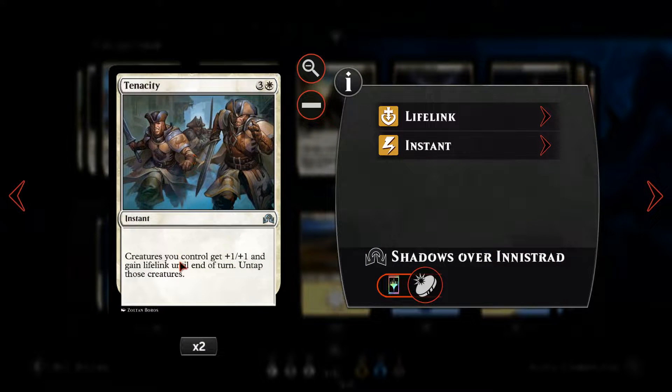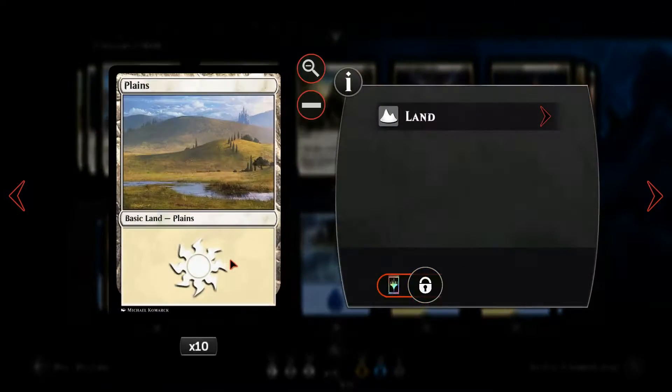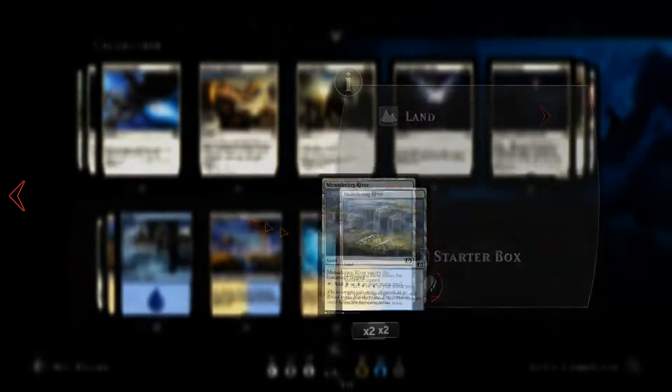To finish off we've got two copies of Tenacity, a four-mana instant combat trick or anthem where all our creatures get +1/+1, gain lifelink, and untap. So we swing with all our creatures, play this, they all get untapped, gain lifelink, and then essentially untap to block next turn as well. In terms of the mana base, we've got 10 Plains, 8 Islands, 2 Prairie Streams, 2 Glacial Fortresses, and 2 Meandering Rivers.